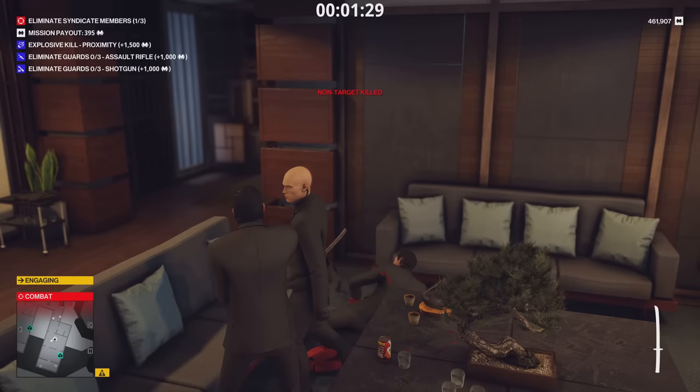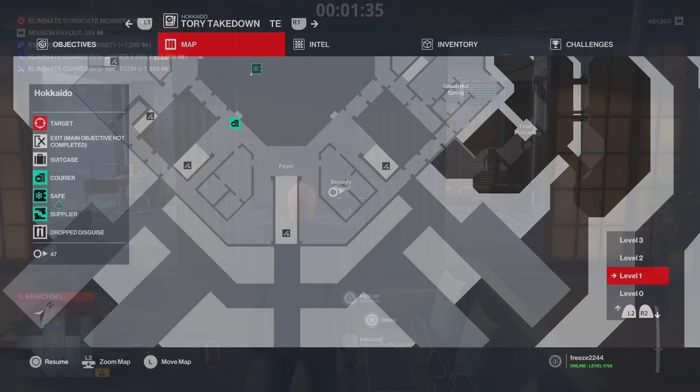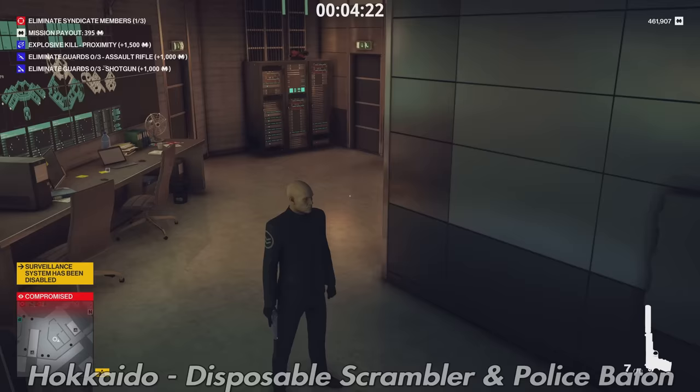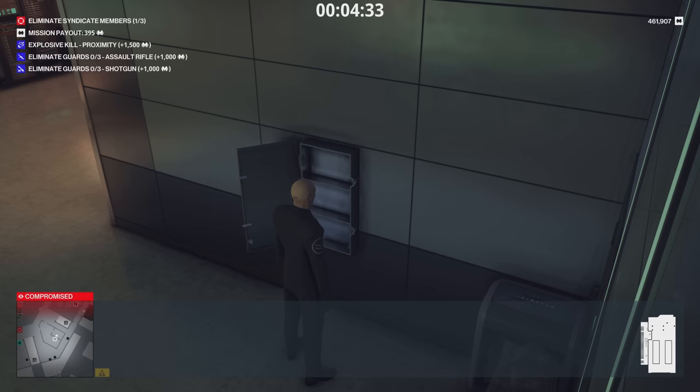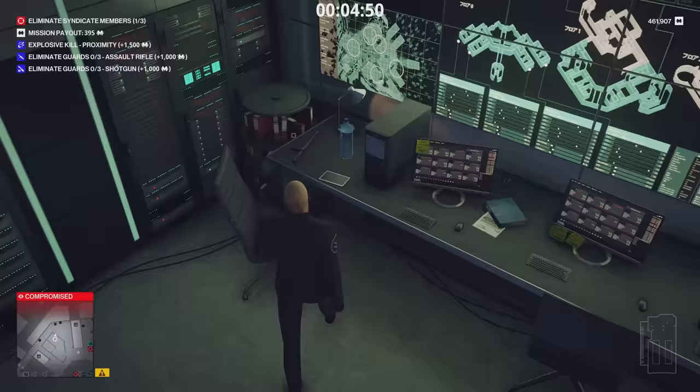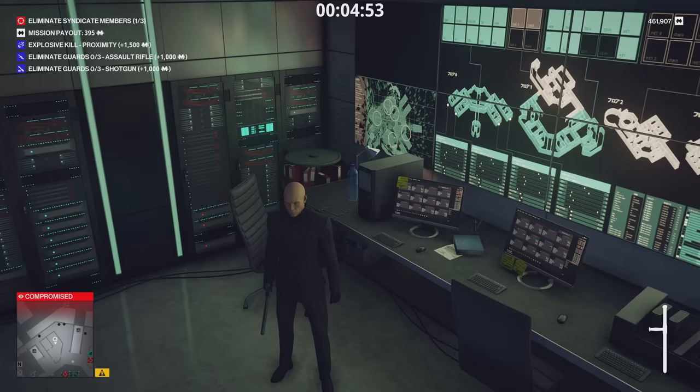There are some other useful tools on Hokkaido. Next is a Disposable Scrambler in the security room — you'll need a lockpick or crowbar to open the cabinet. Inside is a scrambler, though it's only single use. Just right behind you is also a police baton, which you can use as a non-lethal melee. Both are common items.